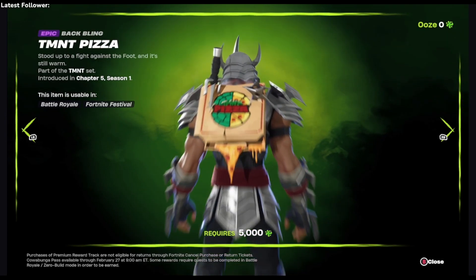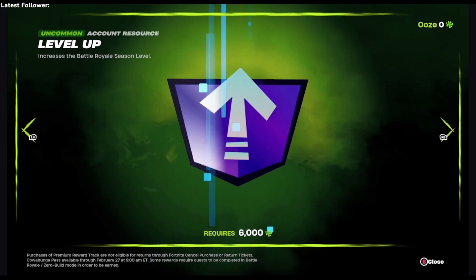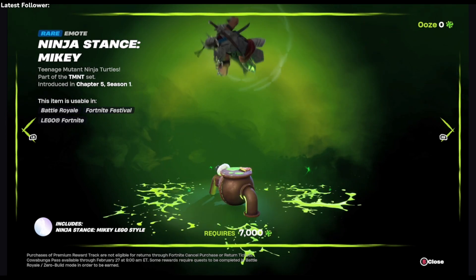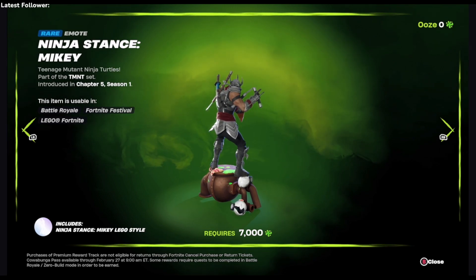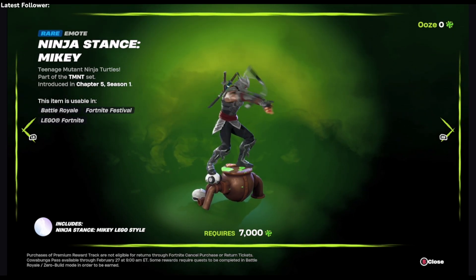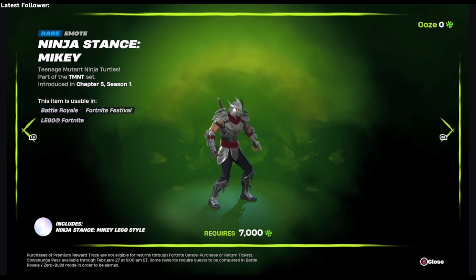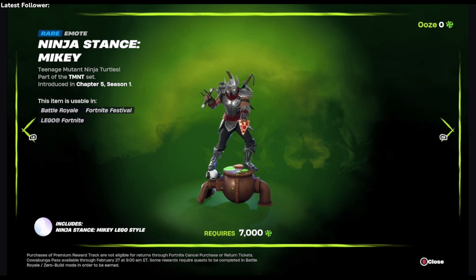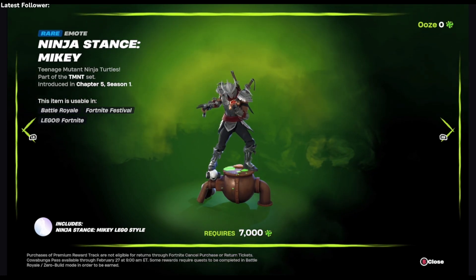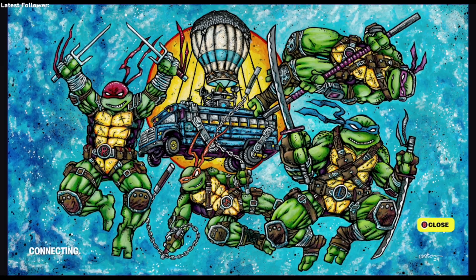We have the back bling right here. Michelangelo's — those are the little bots that in the game, if you guys ever played the turtle game back in the day, these things will bite your arm and won't let go unless you tap the button really fast. I remember that. Eat the pizza! Then we got the loading screen, which looks pretty sick — it even has an autograph on the bottom of the jar.